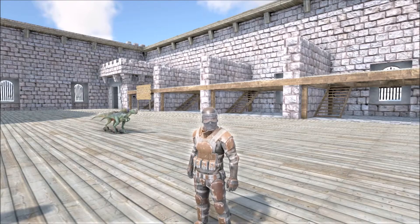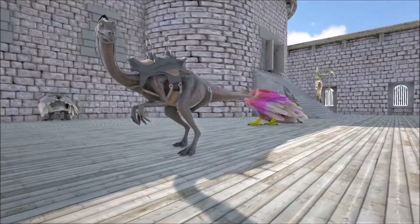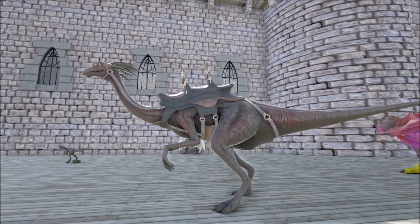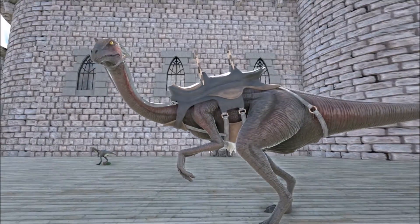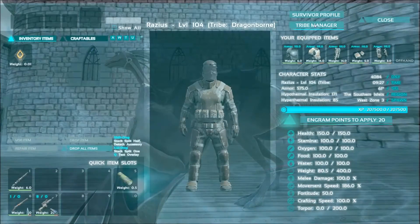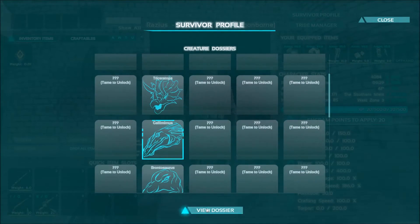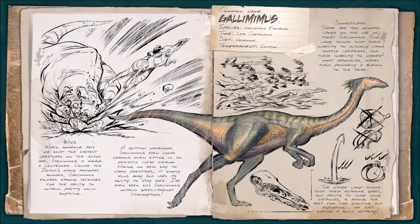So first off, we'll go with the Gallimimus, which is currently in front of me. It is a somewhat lower level, easier to tame herbivore. Let's see if I can find the survival guide on it. So let's just view this dossier. Gallimimus evalox, late Cretaceous period — it's an herbivore, and it does have a skittish personality where if it's attacked, it will continuously run. It is very fast and very hard to hit, so having a friend is highly recommended.